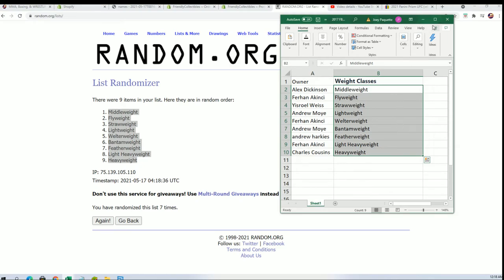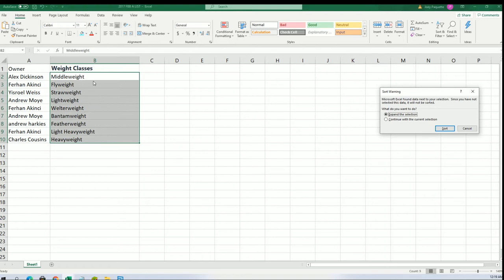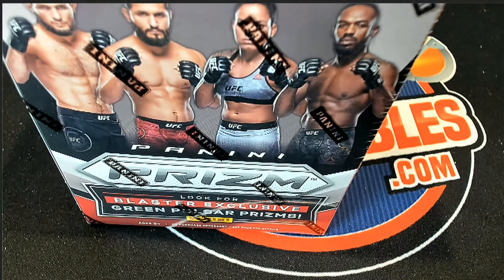All right, good luck everybody in the rip! I'm going to get this in alphabetical order by weight class. Let's pull a big Chandler rookie.